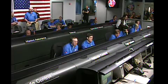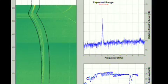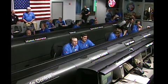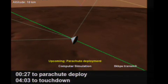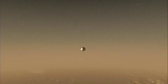Standing by for Odyssey switch to 32k in 45 seconds. Stop of Odyssey canister data and switch to 32k in 10 seconds. Odyssey switch to 32k detected. We have Odyssey locked up onto Phoenix carrier.